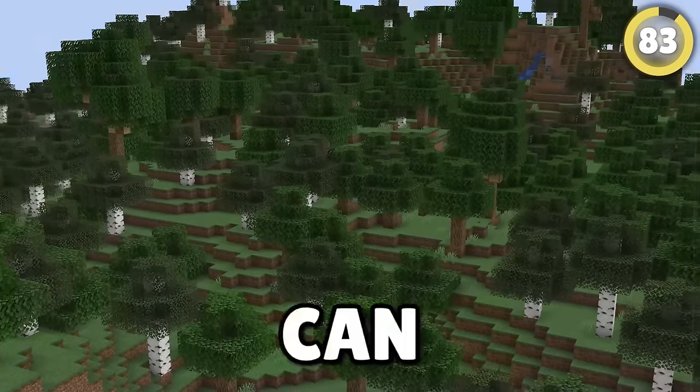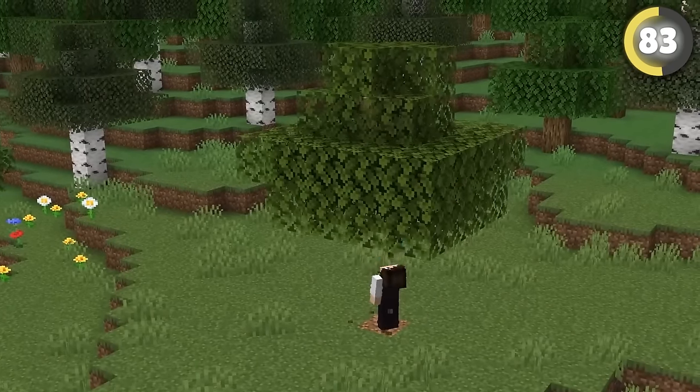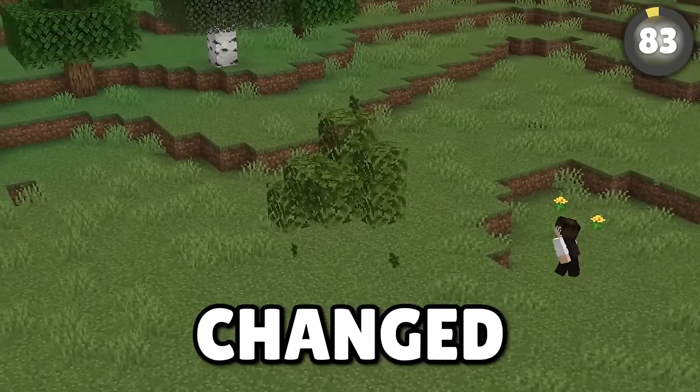Game updates can reverse soul changes, and in early Minecraft development this happened a lot. At one point they stopped leaves disappearing when trees were cut down, then changed it back to disappear, then stopped it again, and then again changed it to disappear.